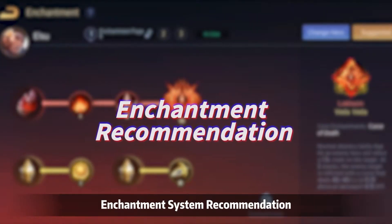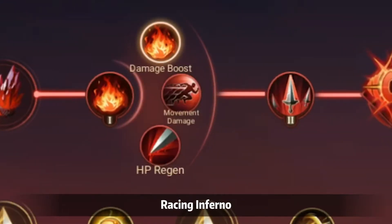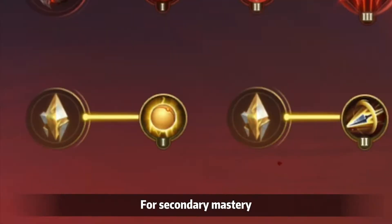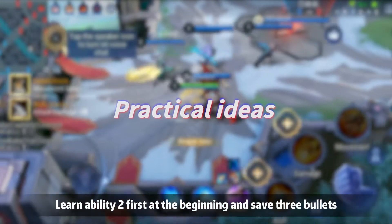Enchantment System Recommendation — For Primary Mystery: Lócame Raising, Infernal Deadly Claw, and Curse of Death. For Secondary Mystery: Vida Scale B, Vida Holy Verdict.